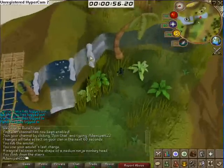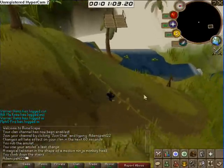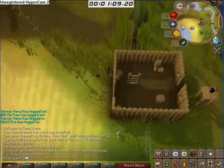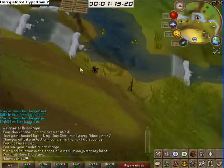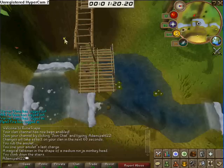You click before you actually start swinging, and then you get a massive boost towards this lap. Little things like this take a bit of practice, but you should be doing roughly 40 seconds or less per lap once you get more proficient at this agility course.